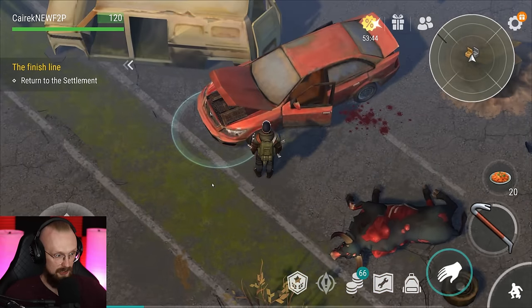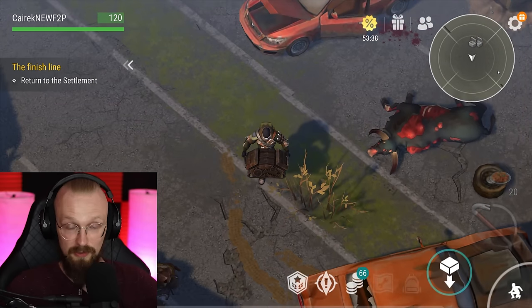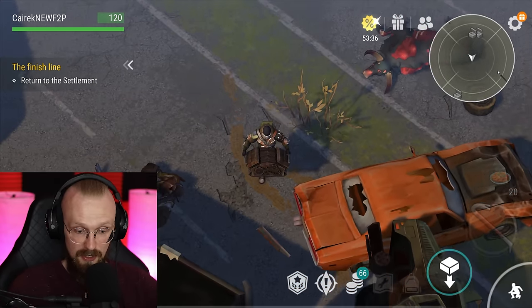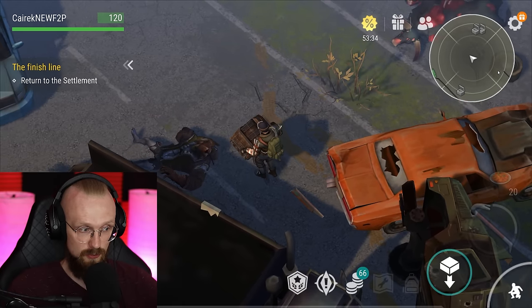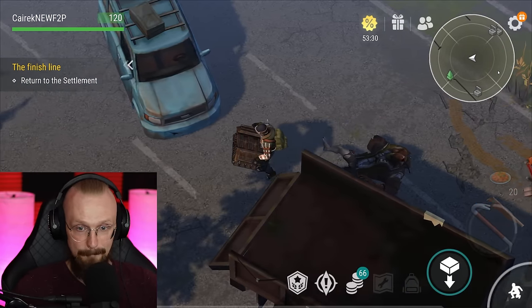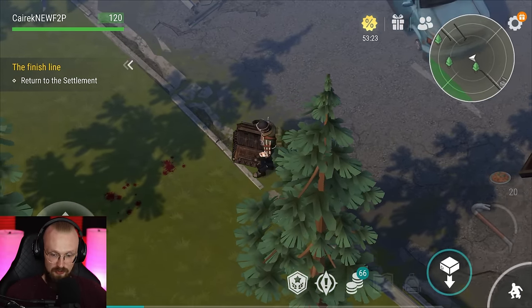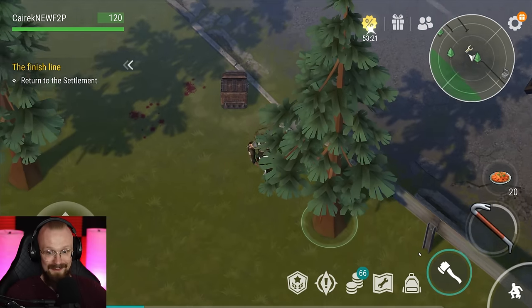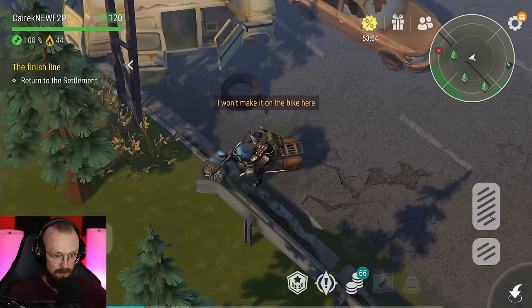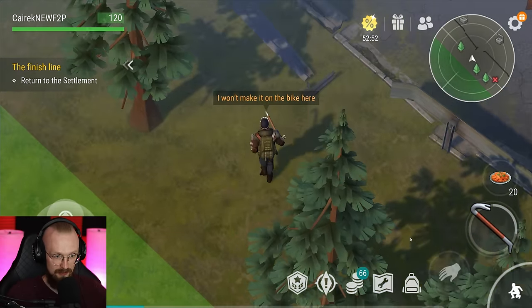We have to now return to the settlement and finish the minivan repairs. After that, we'll probably have to go to the sewers, as inside the sewers we'll be able to get glass and other stuff required to build the garage. But before all of that, I want to bring this engine to my bike — actually it'll be a lot smarter to bring the bike here instead of carrying the engine to the bike.